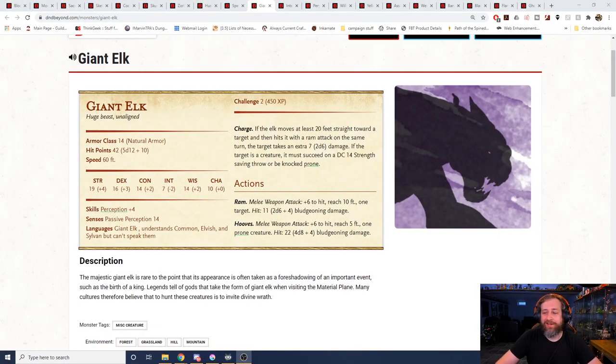Number 13, the Giant Elk. I know it's kind of weird dealing with a lot of beasts up front, but a giant elk is super dangerous. It is a challenge rating two creature. It has 14 armor class and 42 hit points and a 60-foot movement speed, so this thing can zip around. It's got a ram attack that if it hits with its horns — which has a 10-foot reach, so this thing may not even get close enough for people to hit it with a melee attack — it does 2d6 plus 4 bludgeoning damage. If it moves 20 feet towards them first and hits with the ram, it does 2d6 additional damage, so we're up to 4d6 plus 4 bludgeoning damage. If hit, they must make a DC 14 strength saving throw or be knocked prone.